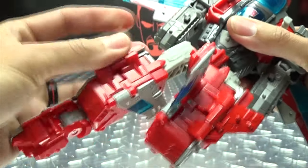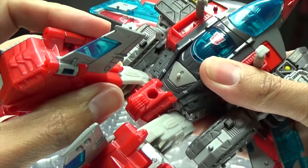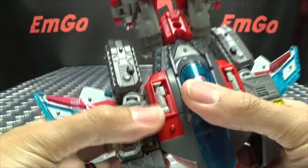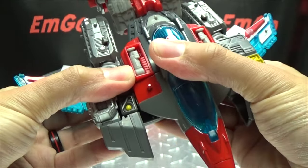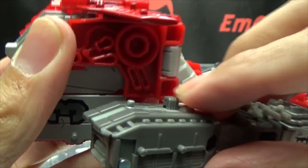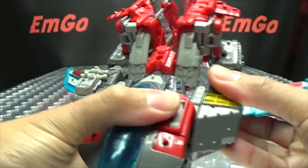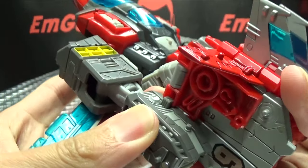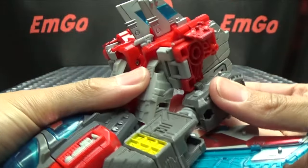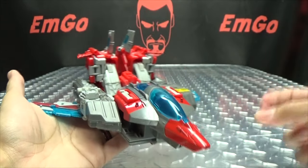Second side, much like the first: rotate, bring that out, bring that up, bring this down, tab that in, bring that up, tab that in, level that off. Flip these landing gear stands in. Take these sections right here — they're on a double hinge — just bring them out, bring them back, and there's a little hook right here that hooks in right there. Line that up and it just hooks in. Same thing on the other side — bring that out and down and back and just hook that in. It doesn't hook in too securely, but it hooks in. Straighten everything out, and that is pretty much it. There you have the jet mode.